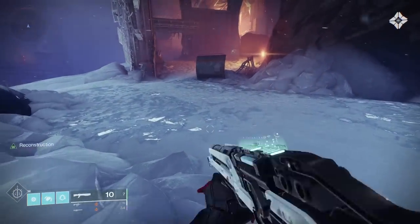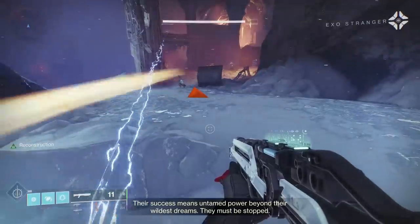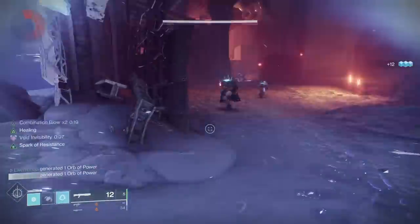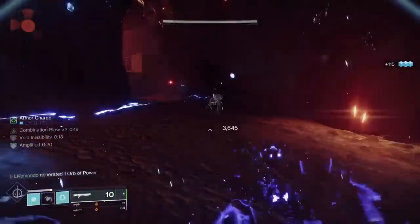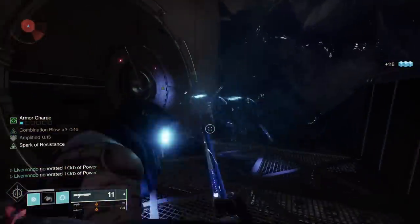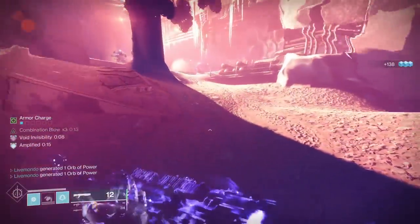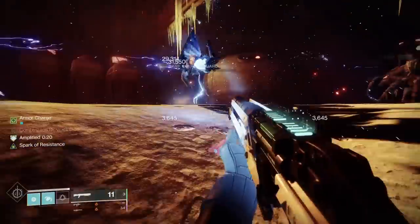Now we're on to Deep Stone Crypt. Deep Stone Crypt works very similarly. You will get from these chests weapons and stuff that you've had before. If you've never had any of the mods, you get the raid mods from those chests whether you've been in before or not. So if you're a completionist, or thinking about LFGing the raid or going in with a team, it may be worthwhile having all the mods. In Vow of the Disciple you have Pervading Darkness; in Deep Stone Crypt you have Frostbite, which is the debuff — the wipe mechanic — that goes up to ten.